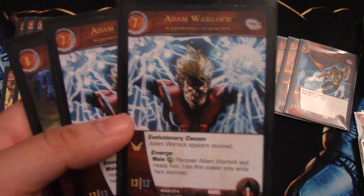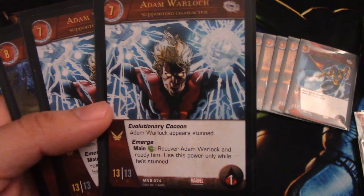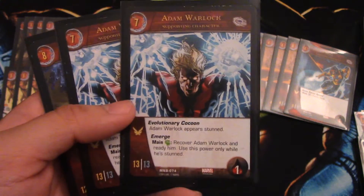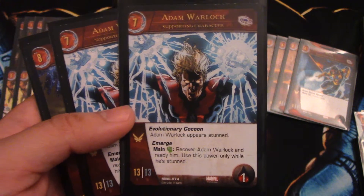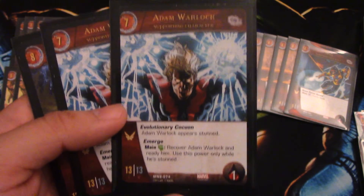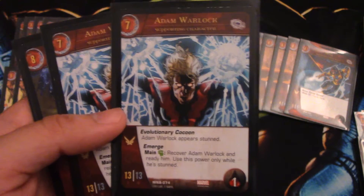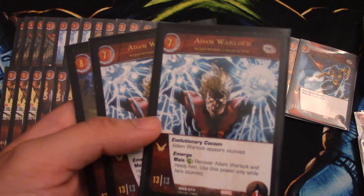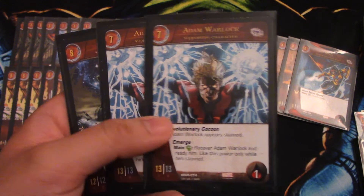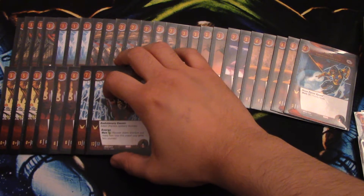For the seven-drop, only two — it is Adam Warlock. He's a 13/13 flyer with one health. He has Evolutionary Cocoon: Adam Warlock appears stunned — when he enters play he is stunned but doesn't lose a life. During the main phase you pay a green to recover and ready him, so you can only use the power when he's stunned. He comes into play on turn seven, or turn six with Star-Lord's ability, comes in stunned, pay that green, and boom — you have a 13/13. A lot of people have to team-attack him, so he's the preferred seven-drop.